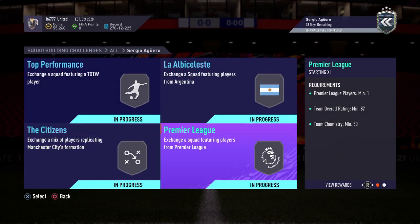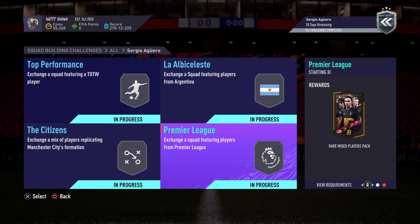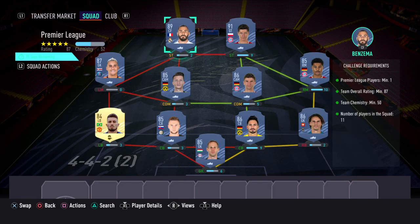The final challenge is called Premier League, and for this one you get a rare mixed players pack. Challenge requirements: Premier League players minimum one, team overall rating minimum 87, team chemistry minimum 50, number of players in the squad 11.